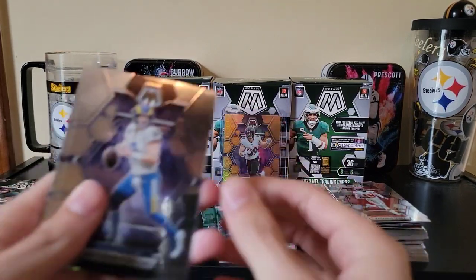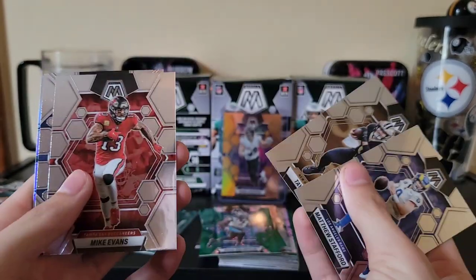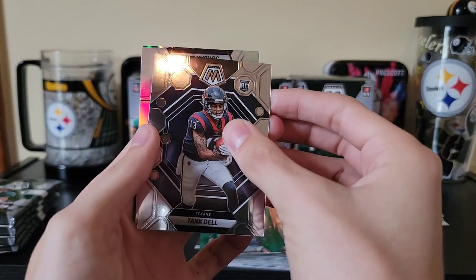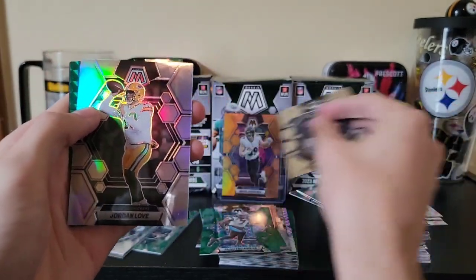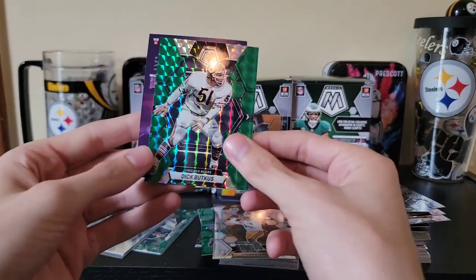Pack one of box three: Matthew Stafford, Taysom Hill, Mike Evans, Tank Bell - and now we're gonna have a true silver. Not a rookie, but a true silver of Jordan Love for the Packer pile, and a Dick Butkus.